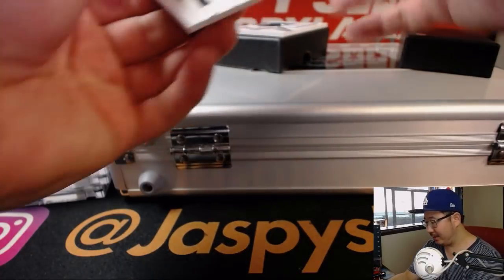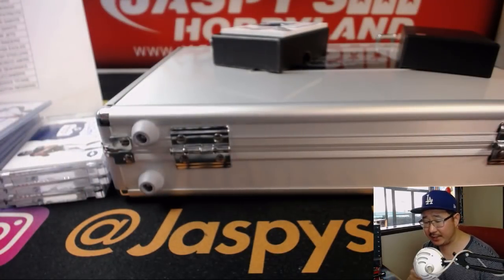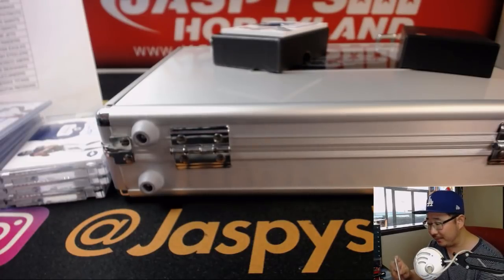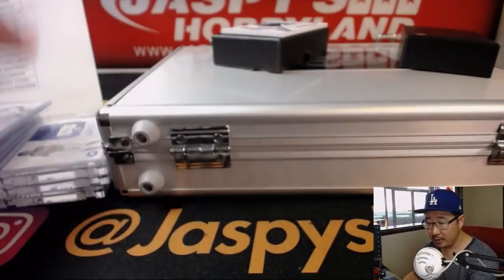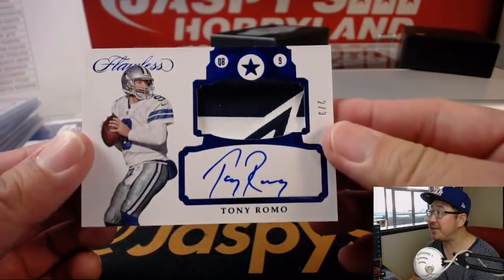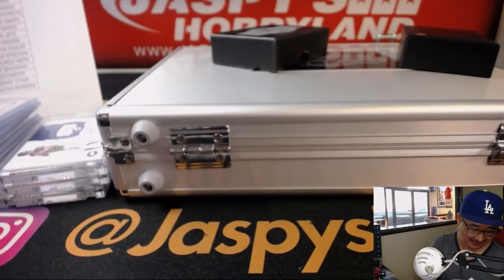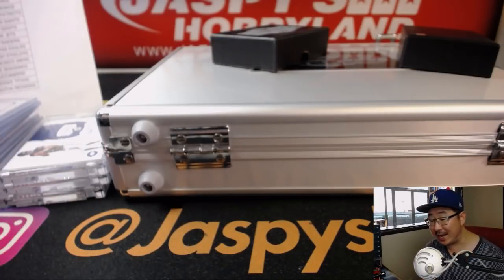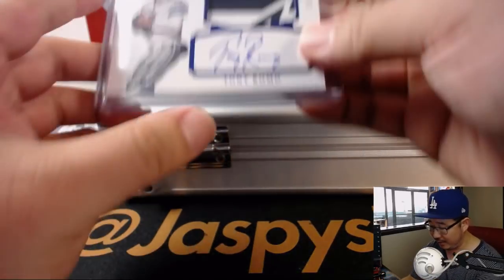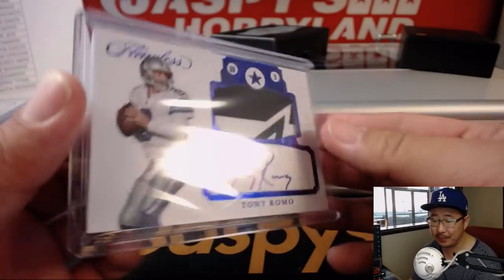One out of ten, four-color patch and autograph — Ty Law for the Pats. That'll be for Jeremy Merle. And another train whistle coming up — this time it's out of three. Two out of three — you got a relic, a piece of the Dallas Cowboys star in there. That is Tony Romo. I didn't know they had broadcasters in this set. That's a nice hit. The back issues — that's what derailed his career. Take care of your back, folks.